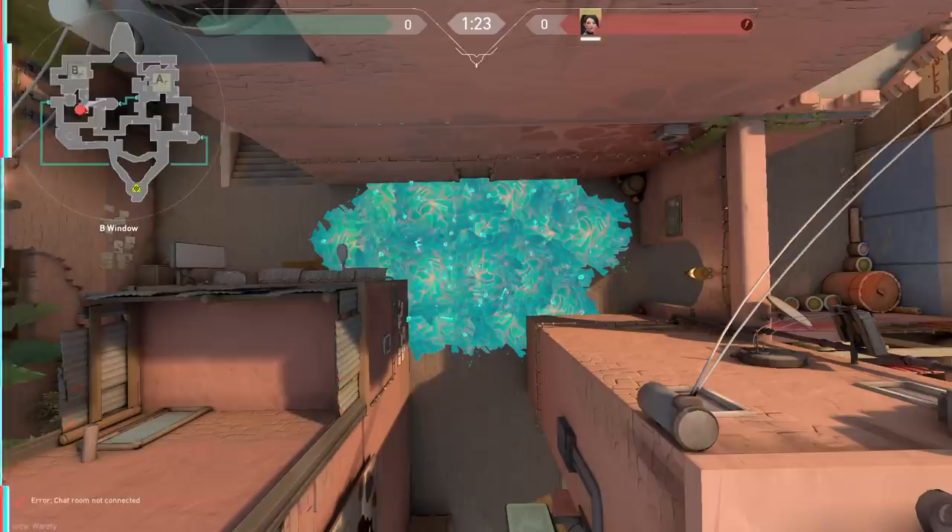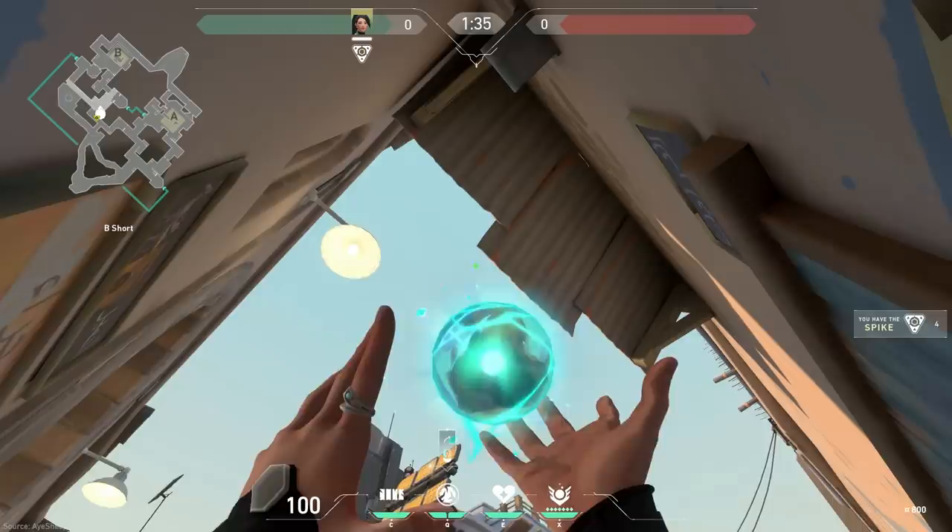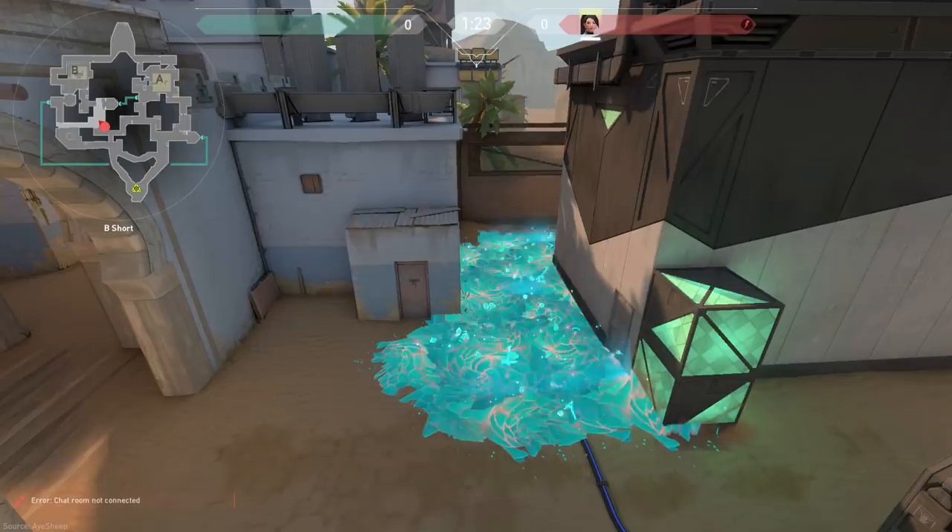When attacking B, first make sure that mid is clear, then position yourself in the back right corner of this area. Aim directly up and find the corner of the sheet metal roof. Run your crosshair down slightly and fire. If everything was done correctly, the orb should land and spread over B elbow, allowing your teammates to push B long easier.